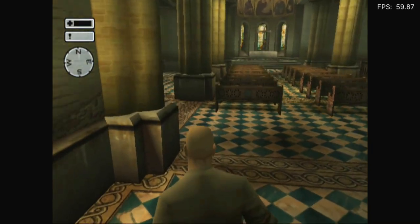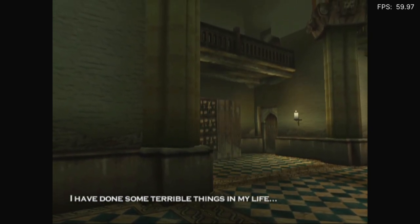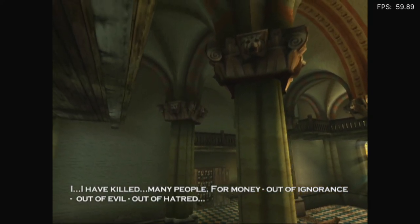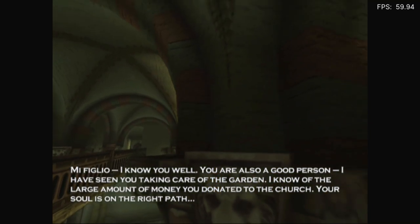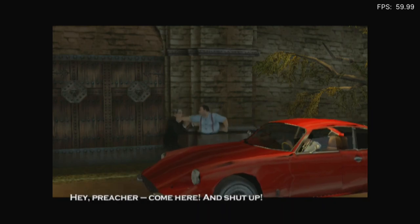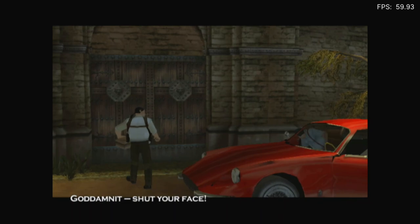Okay, at least I can go through here. I have sinned. — Avante, figlio mio. Continue, my son. — I have done some terrible things in my life. I have killed many people — for money, out of ignorance, out of evil, out of hatred. — Figlio mio, I know you well. You are also a good person. Well, we did it. Oh dear — I had a feeling that was going to happen.